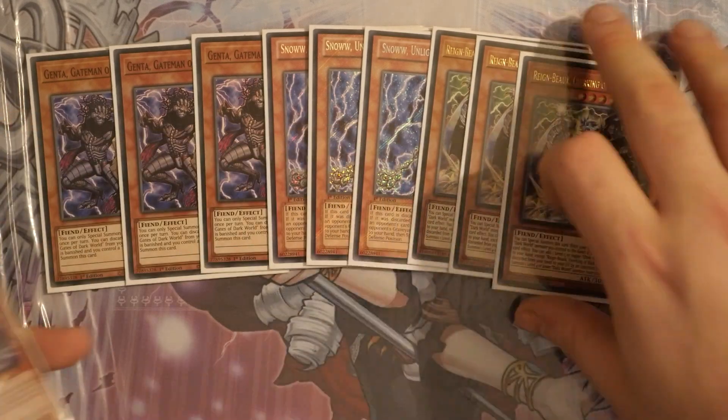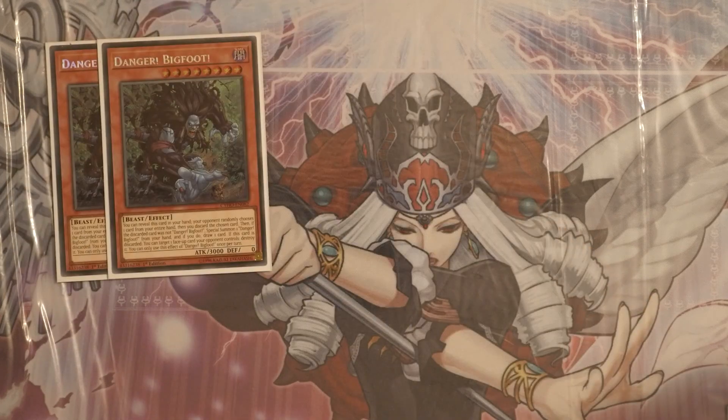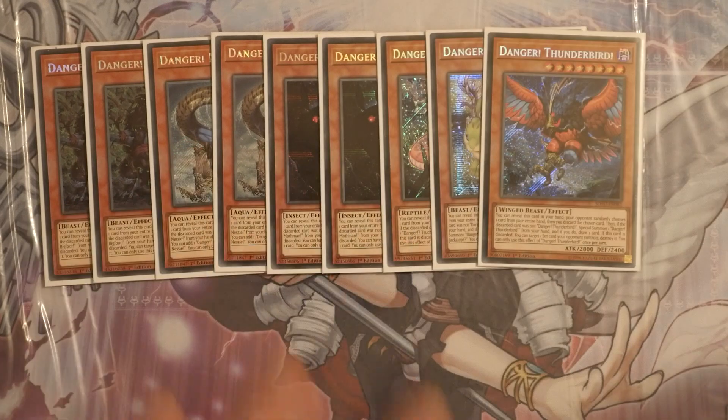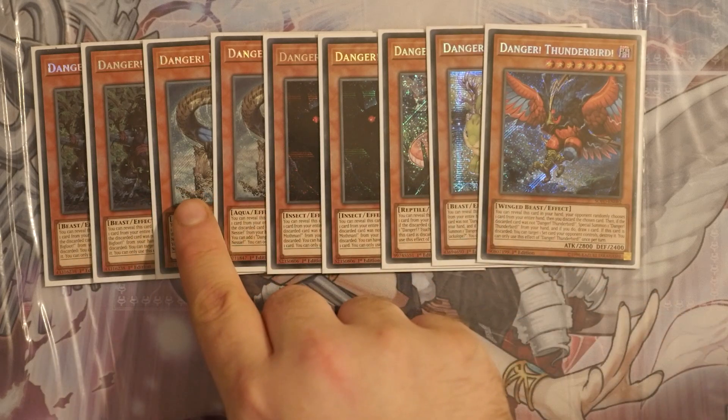Moving on to the Dangers. I'm playing two Bigfoot, two Nessie, two Mothman, one Tsukunoko, one Jackalope and one Thunderbird. Dangers are entirely down to personal preference — if luck is against you, you'll hit a danger every time when you don't want to. But when luck is with you they'll give you additional monsters: level eights for rank 8 plays, level fours for rank 4 plays, or general consistency through summoning from the deck or searching out another Danger.